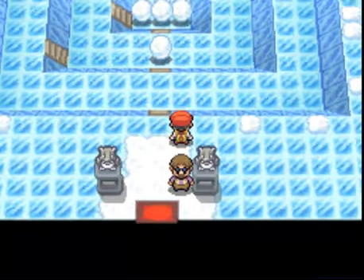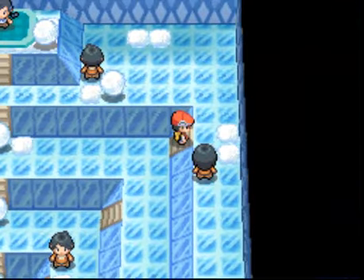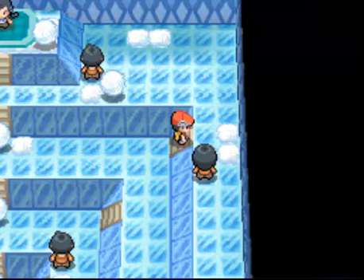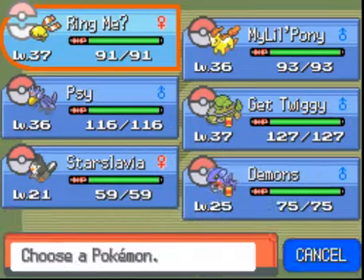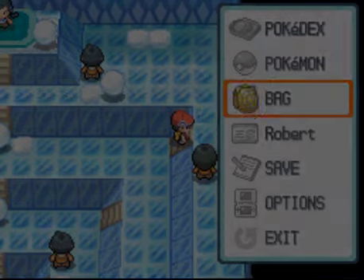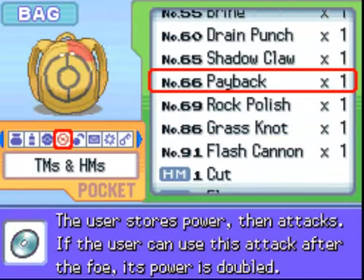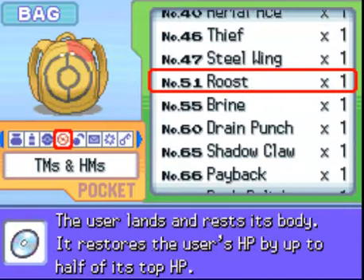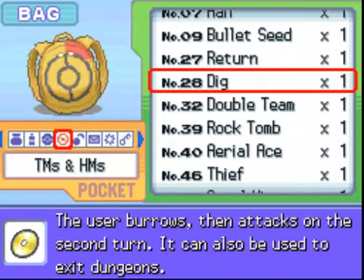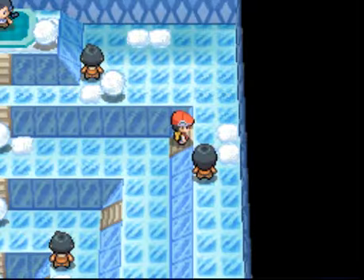Our first step, I think, is going to be this. The goal of this gym is to take out all the snowballs and beat all the trainers, so that is what we'll be doing. We're going to switch up Pony to the front because fire. I don't know if we have any TMs to teach Pony. Let's check — does not look like it. Alright, let's fight.